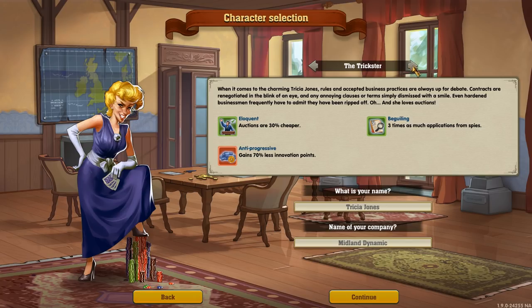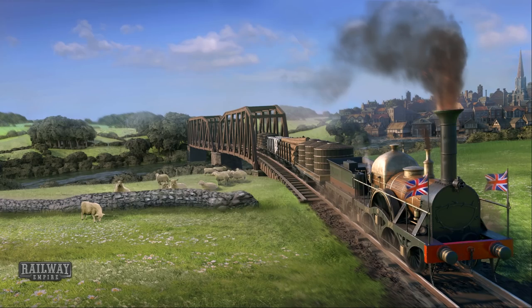We've got character selection — The Trickster. We can't select characters in this mode but in others you sometimes can. The abilities are: Eloquent — auctions 30% cheaper; Beguiling — three times as many applications from spies, which means stealing things from other railroads; and Anti-Progressive — 70% less innovation points. So this character is about nicking technology from other people. Anyway, we'll name ourselves Trisha Jones, Midland Dynamic Company, and click continue.